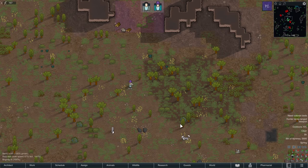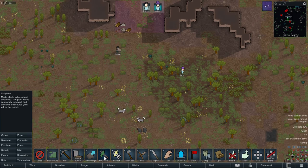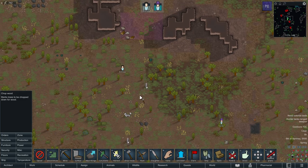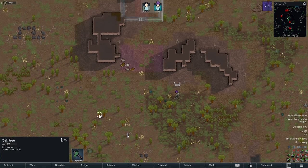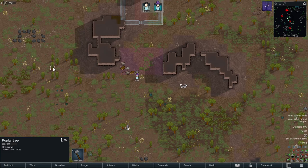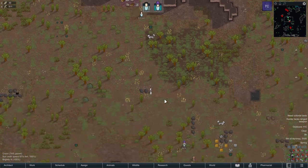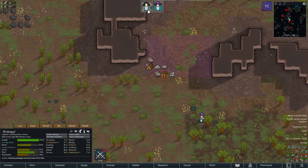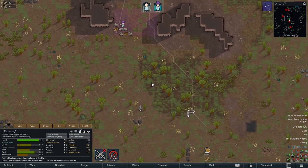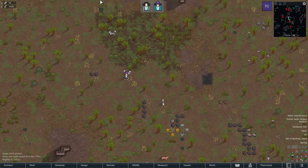You cannot change the names of wild animals. Are you assigned to cut a bunch of trees that aren't really grown yet? No, and apparently you cannot easily see it. I thought that when you do chop wood, it highlights the ones you could do.